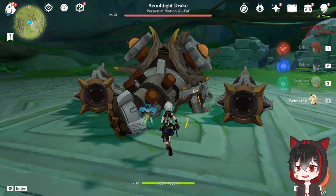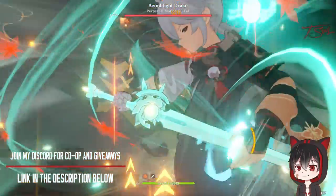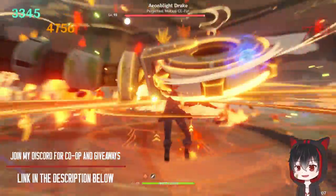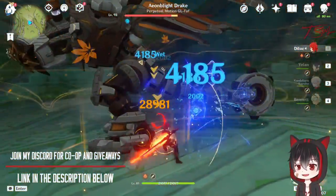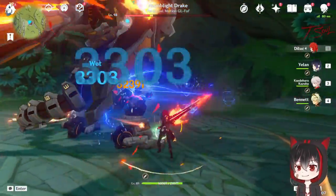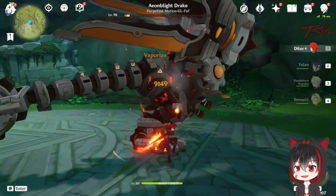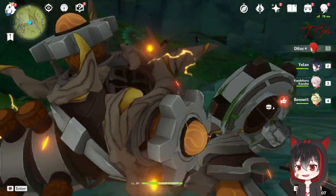That's pretty much it for this boss. Very easy patterns to dodge, but it's also pretty slow at the start, so you can just bring a strong team and unga bunga your way before it even takes flight. Here's me using one of my regular vape teams with Diluc, and the boss's health bar vaporizes pretty quickly with just my normal team. Both bosses in version 3.1 are pretty simple this time around, hoping for much harder challenges in 3.2.